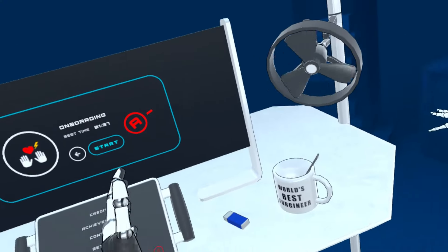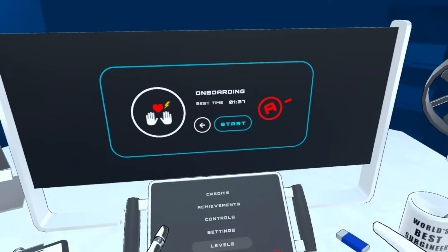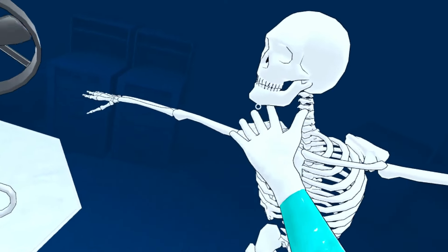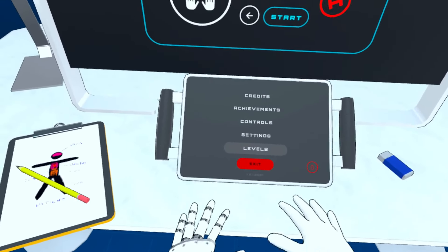Well, do you see that? That says onboarding. Do you know what that is? That is for new surgeons to do some training and learn how the cardiac system works. The heart and stuff — that's the cardiac system. And they want me to take this course.